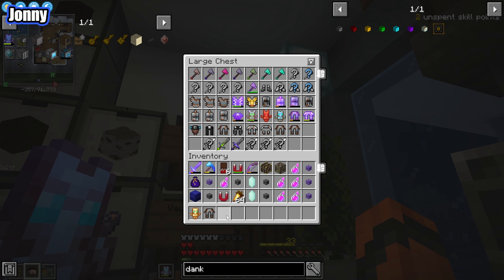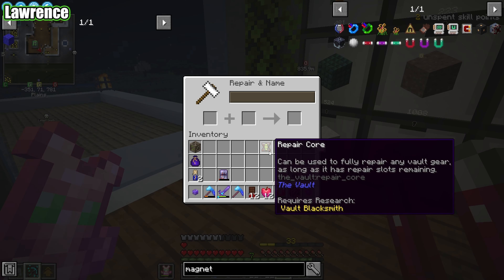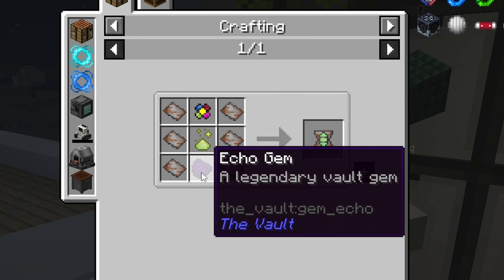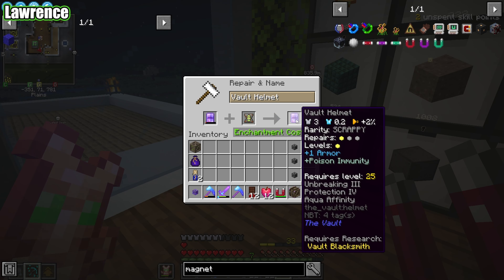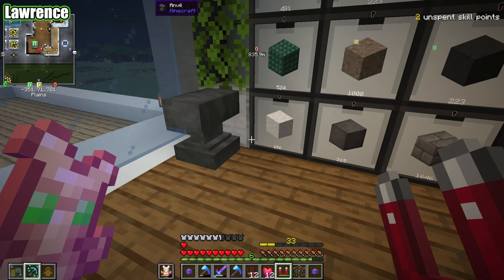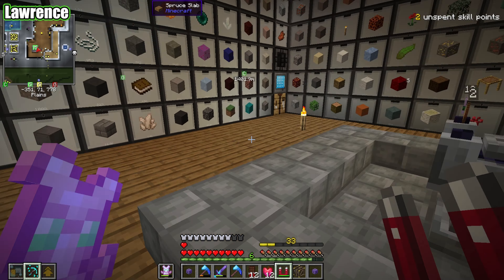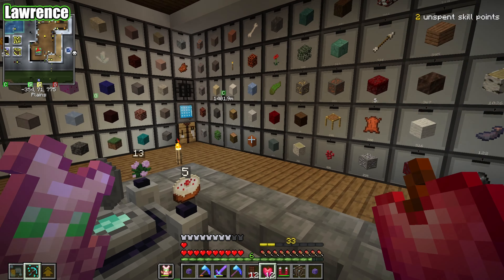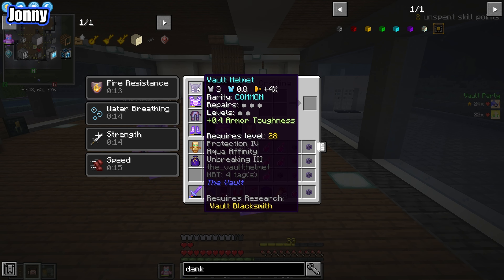I might want to repair my helmet again. For those who don't know, you can't normally repair vault gear - you need a special repair core, which is very expensive. The recipe is an echo gem, a pog, and vault scrap. Having two repair cores is quite nice. Once you use it, it uses up one repair slot so you can't have endless armor.